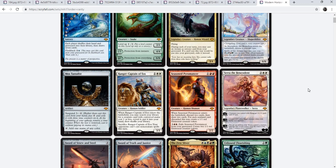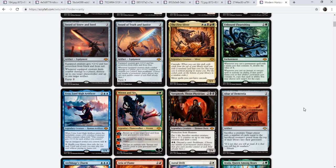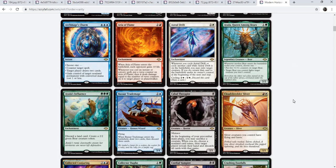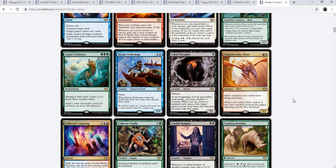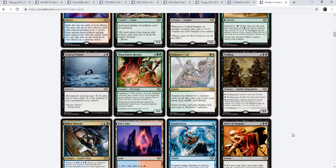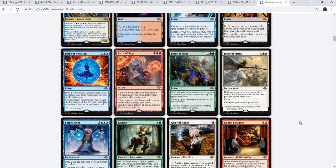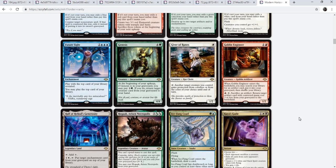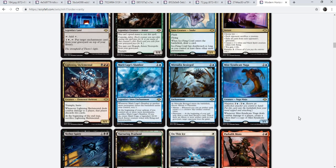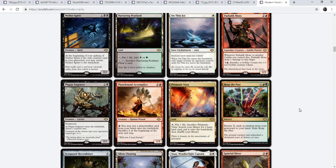So that was my rundown of Modern Horizons. As we scroll through the full set here, starting with the mythics — a lot of people are complaining, but just look at these cards. I think they did an amazing job on this set. The art, the theme, everything is really cool. They've got a whole lot of variety and don't seem to have put any current tier one deck over the top. There's going to be some busted stuff nobody saw coming, but overall it's a really, really cool set.